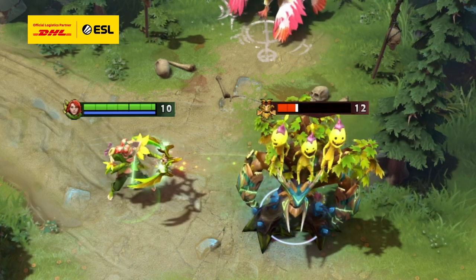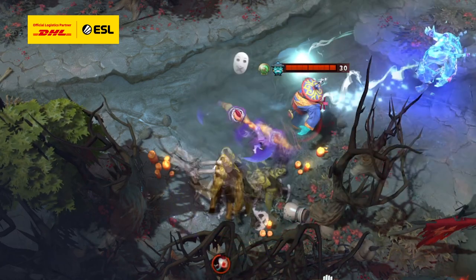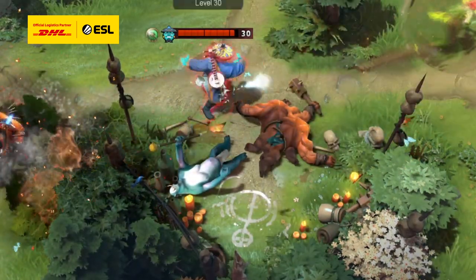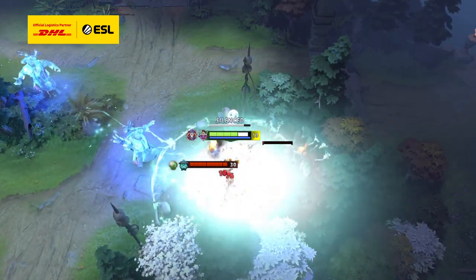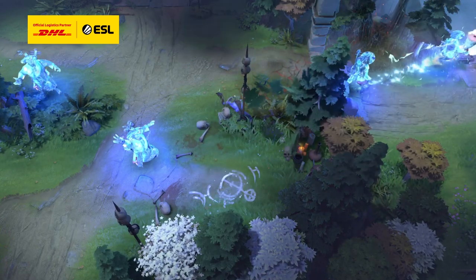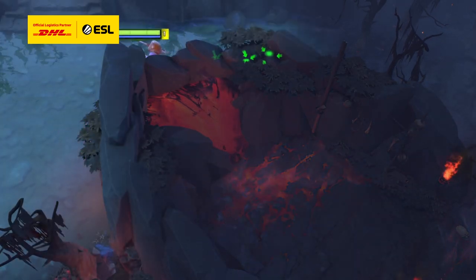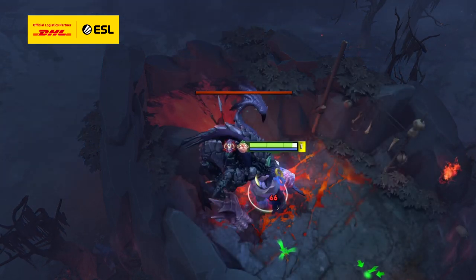Manta Style and Satanic are great in situations where you need an instant self-dispel on a carry hero. Lotus Orb is great on an offlane or support hero because it can be cast on allies and it makes you insanely tanky. Guardian Greaves is great on similar type heroes, but the dispel only applies to yourself, with the addition of being able to heal your team. Probably the best source of self-dispel on an item in the game is Flicker, not only because it repositions you safely, but because it has an absurdly low 4-second cooldown.